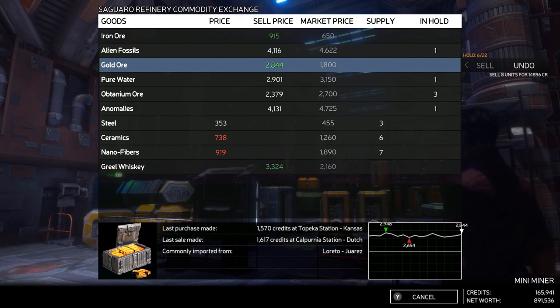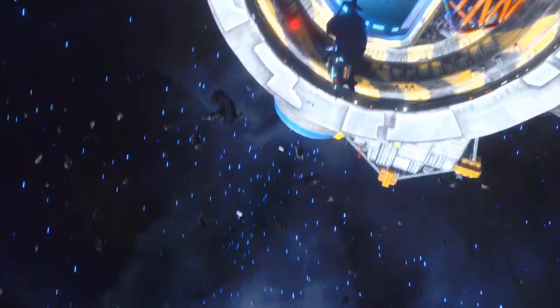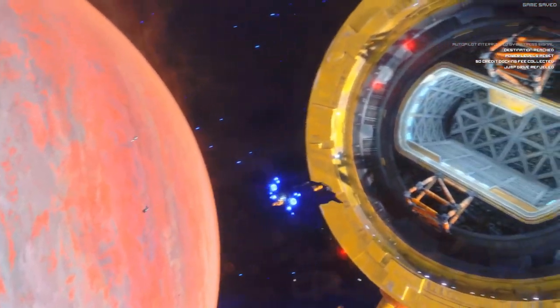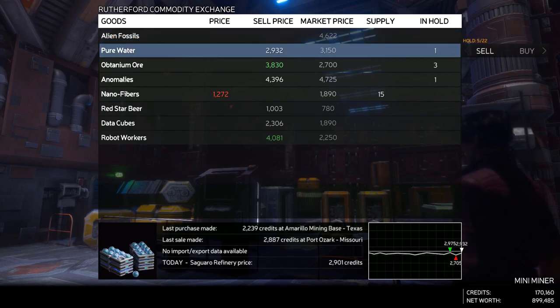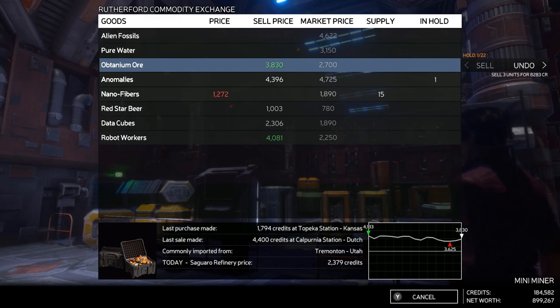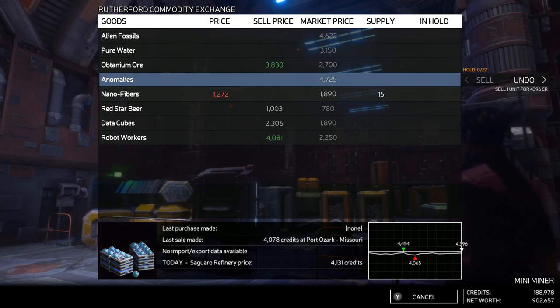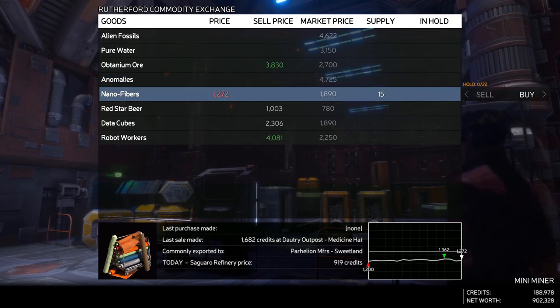And just like that, easy $30,000, simply from selling off the iron and the gold. Before heading back I decided to go check out the other station in the Laredo system just to see what the prices looked like — I hadn't been there yet. And they're actually not bad; they were buying Obtanium at above market average. I wasn't planning on selling there but I made a mistake and started selling all of my stuff — I guess I thought I was at Shady Refinery. But it's okay. You can see right there is where I realized my mistake, but it's still profit: 23,000 credits on that sale. Combined with the previous sale, that's 53k, and yeah, that's a much better outcome than the first run.